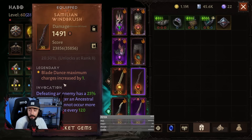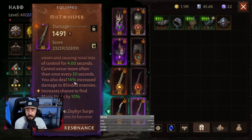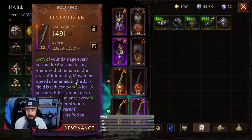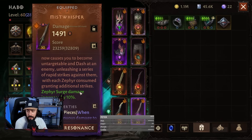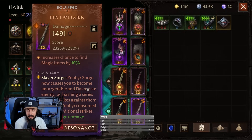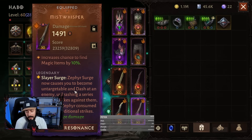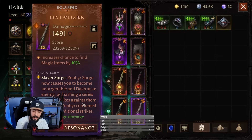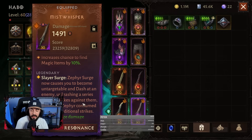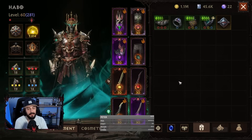For the first off-hand we have Semillion Windbrush — Blade Dance maximum charges increase by 1. For the second off-hand we have Miss Whisperer, the essence for Zephyr Surge. Zephyr Surge now causes you to become untargetable and dash at an enemy, unleashing a series of rapid strikes against them, with each Zephyr consumed granting additional strikes. This is our main damage skill. And basically that's the build.